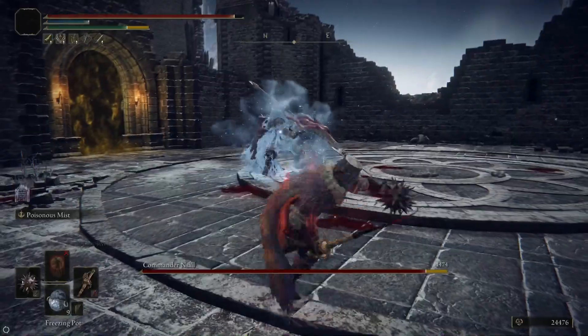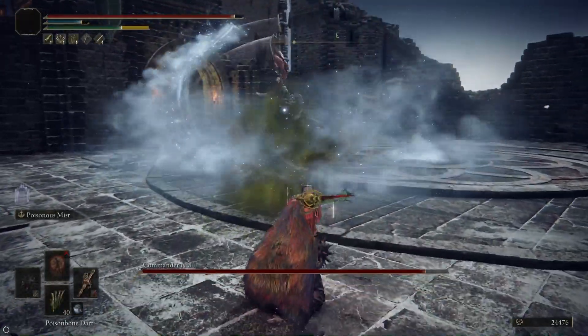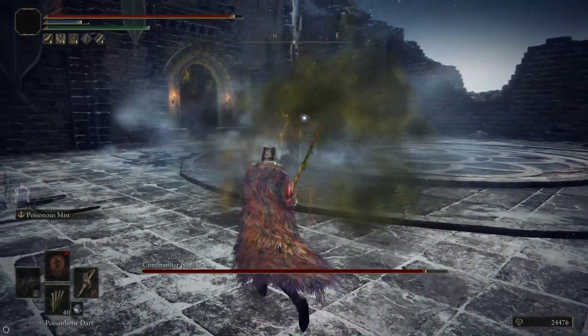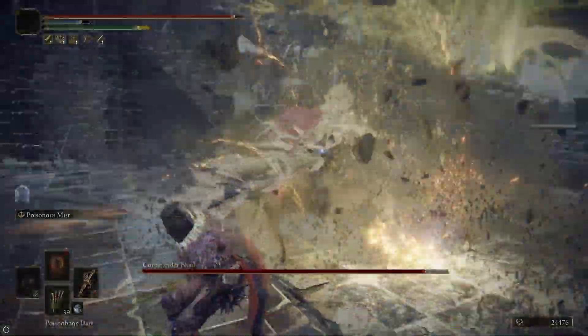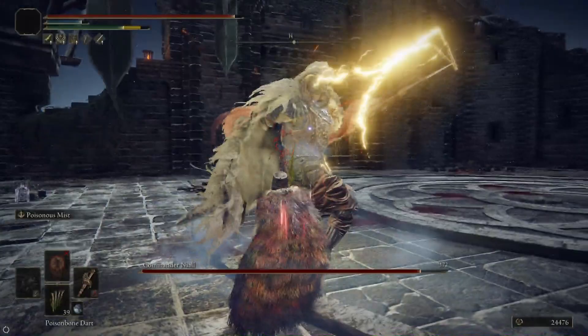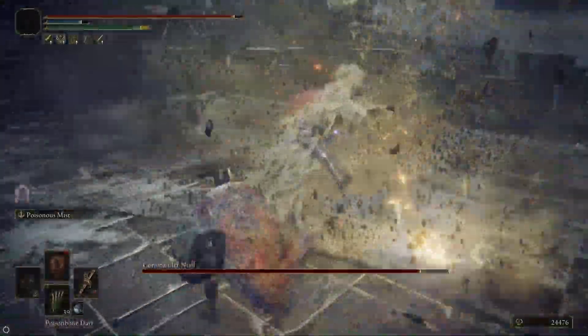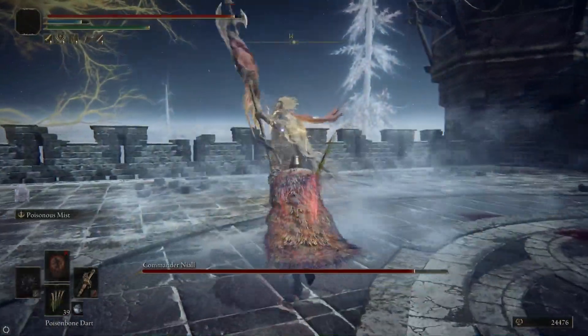Now with both knights dead, I pull out the Antspur Rapier, I get away from Nihal, and I hit him with a Freezing Pot, and then I'm going to cast Poisonous Mist on the Rapier to buff it with Poison. Since he's far away, he's going to open up with his lightning jump, and then I ended up behind him so I did two dodges to get in front of him so that I don't get hit by either the initial stab or the swipe follow-up that he does.